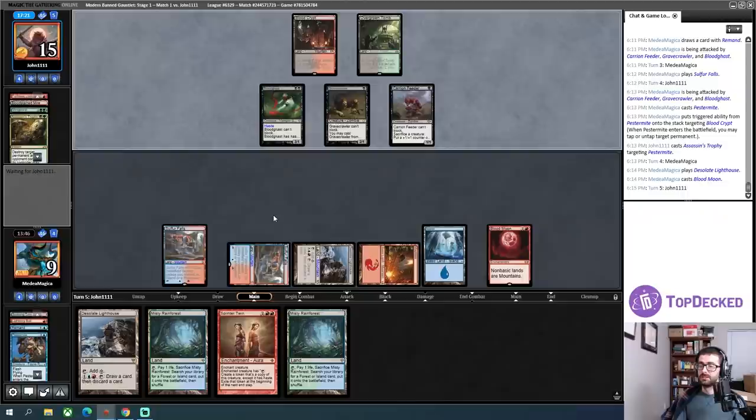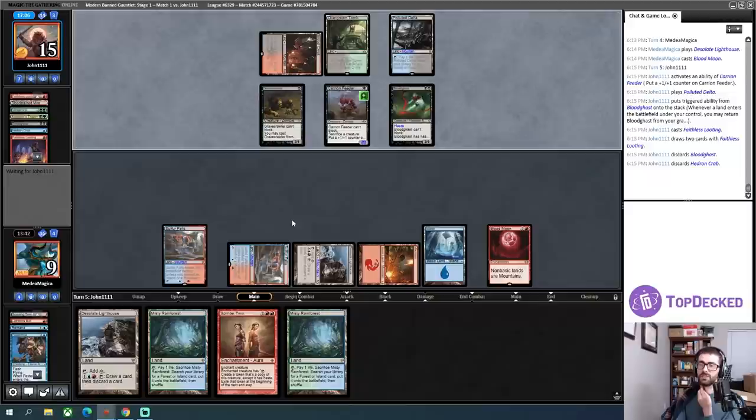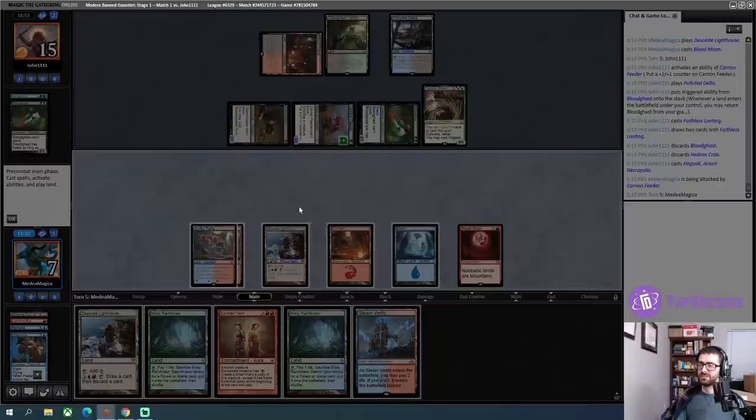They can't recast that. The looting is scary. That returns the Vengevine — actually wait, the Bloodghast was returned to play manually. I expect to be dead next turn now, and Cryptic isn't an out for me anymore. I am dead. GGs.